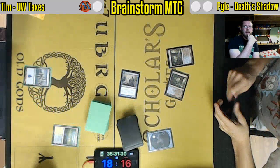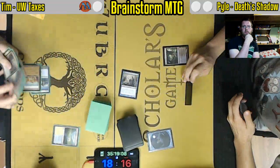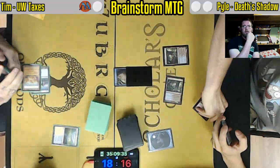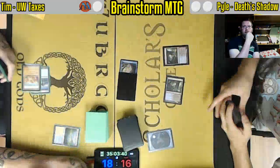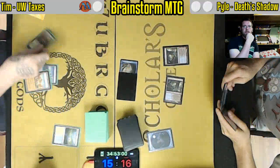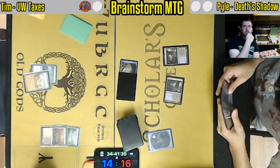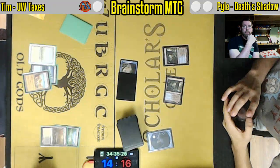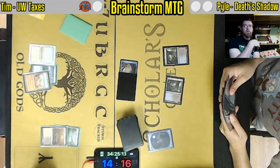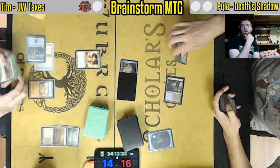Getting back Death's Shadow with Reanimate — absolutely filthy. And of course Street Wraith is the most common target early on, but it can also get a Delver back. There is still a Reanimate on top, and you're going to be able to get in there for three with Delver. The clock is set, and there's going to need to be a way to win or handle this Delver in the next five turns. That's really what Death's Shadow and all the Delver variants are so good at — setting up a game state where there is an inevitability.